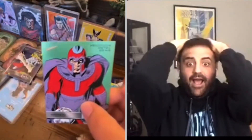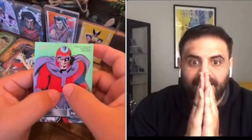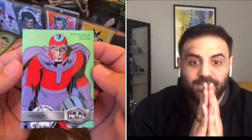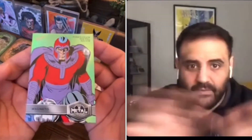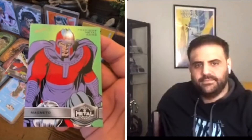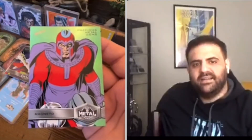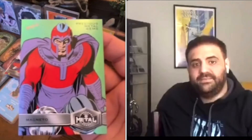Oh my goodness — look at that! High series Magneto — GREEN PMG! Last box, last box pull! We knew it was in there. Eventually! They cut it down to the wire. You could not have gotten a better one. That's one of the top greens to get. From a green standpoint you're going Wolverine, Deadpool, probably Phoenix, and then Magneto — he's right there, the top villain to pull.